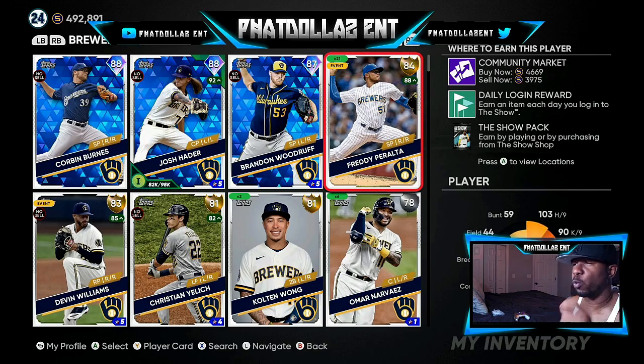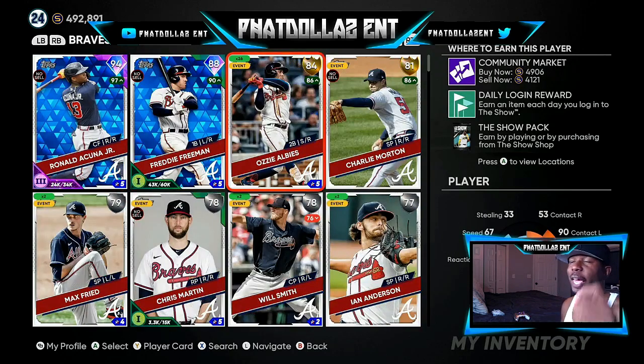Ozzy Albies is playing up to an 86 overall — all he needs is a plus one. You can see his buy now is at 4,906, very close to the 5,000 quick sell. He went five for six with seven RBIs on June 30th; since then he's averaging one hit per game and batting .255 with 15 home runs. He's been consistent, helping the Braves on both the offensive and defensive side. The only way he won't get the plus one on this roster update is if he's included into another program like the new Team Affinities.